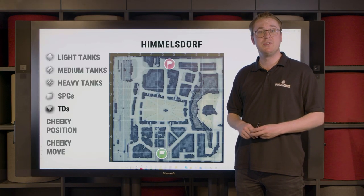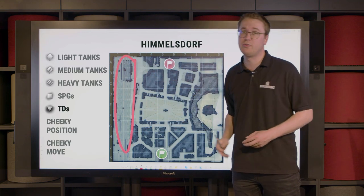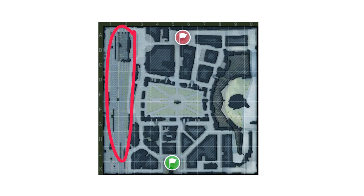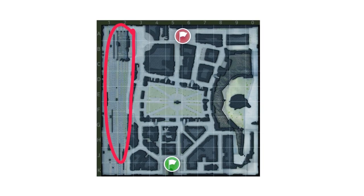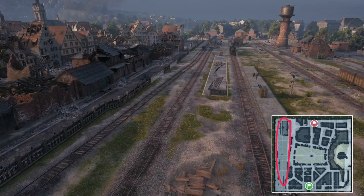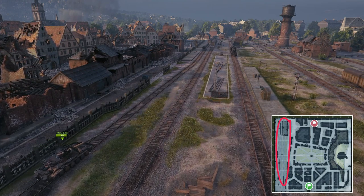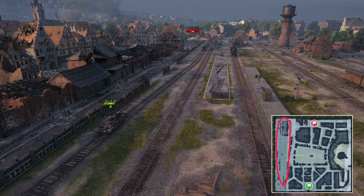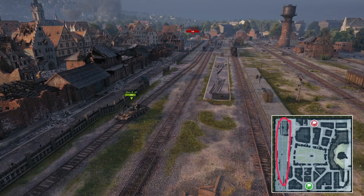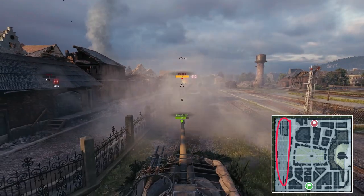By the way, talking about the 1 and 2 line of the map — this area, as previously mentioned, is called the rails. It is mostly reserved for vehicles that have good camouflage values or, for example, very sturdy TDs, if their light tanks are able to provide spots for them. Sometimes you may not even find enemies there; in that case, it can be very crucial for your team if you manage to advance, as this tends to open up the map significantly.